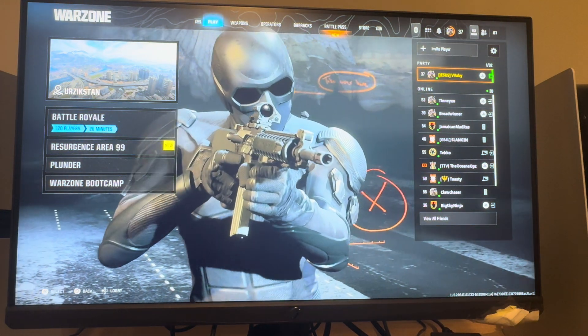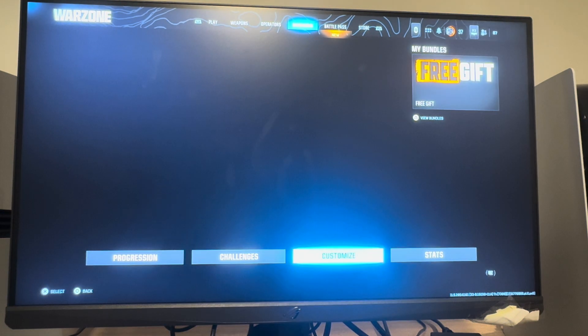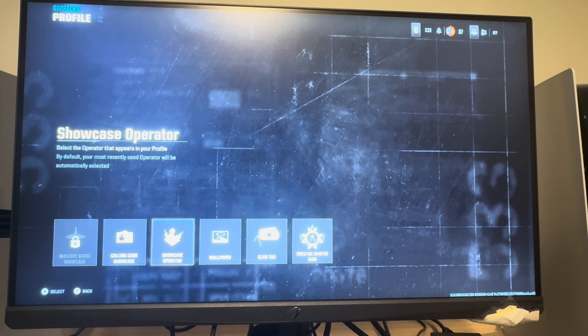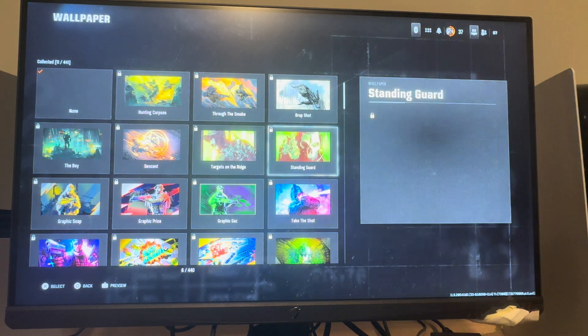You can do this by going to where you see the Barracks tab. Under Barracks, go to Customize, then go to Profile, and then go to where you see Wallpaper. From there you can change the different wallpapers you have unlocked.